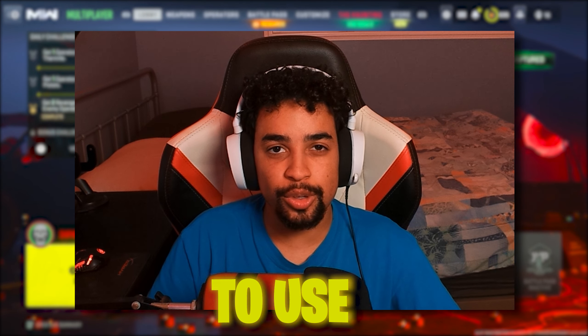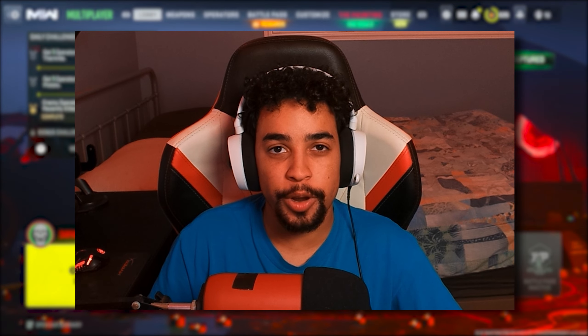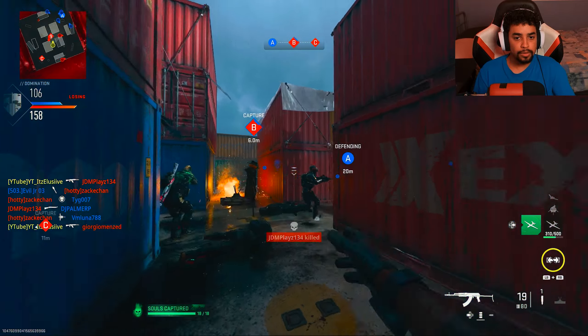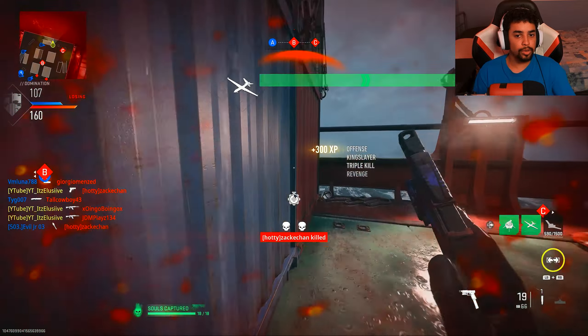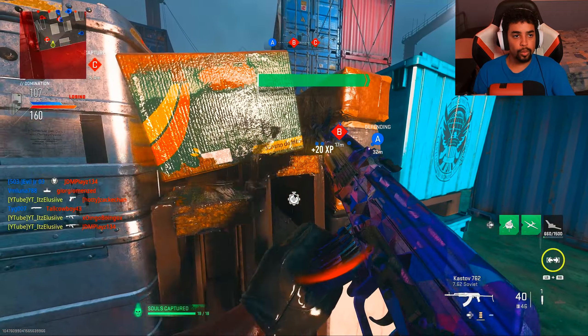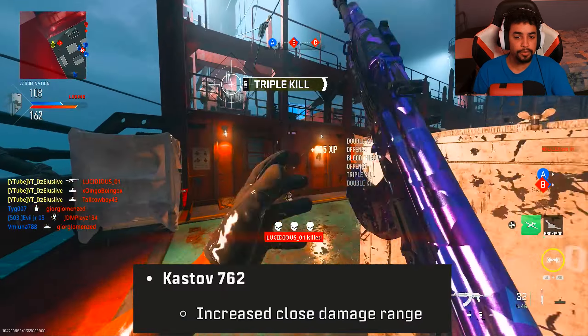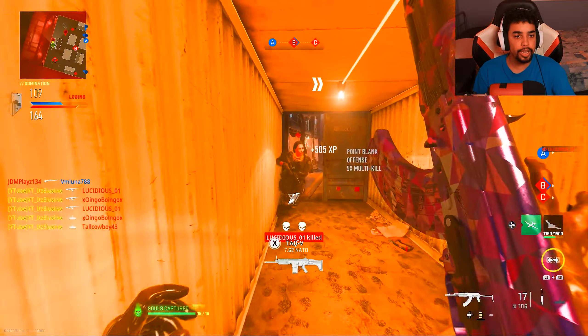In today's video, I decided to use the Castoff 7.62 as my final gun in Modern Warfare 2. Since Modern Warfare 3 is coming out in a couple days, this will be my last video on Modern Warfare 2 using the new buffed Castoff 7.62. Infinity Ward decided to buff the Castoff 7.62's close range damage, so I decided to make an updated class setup.